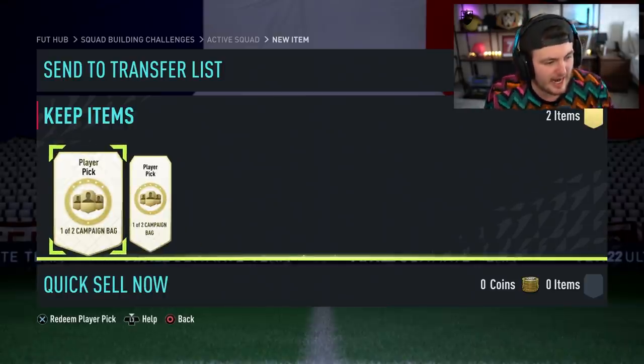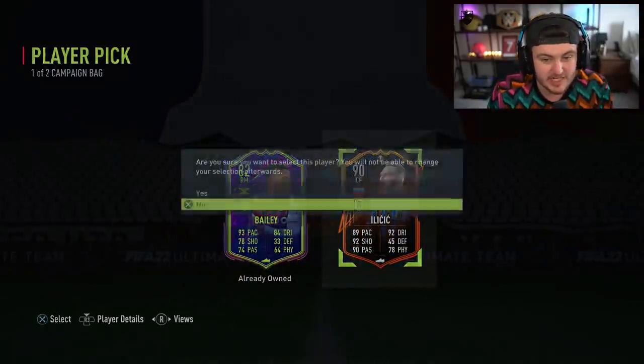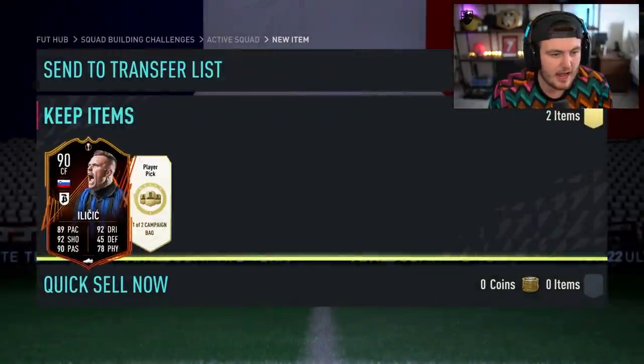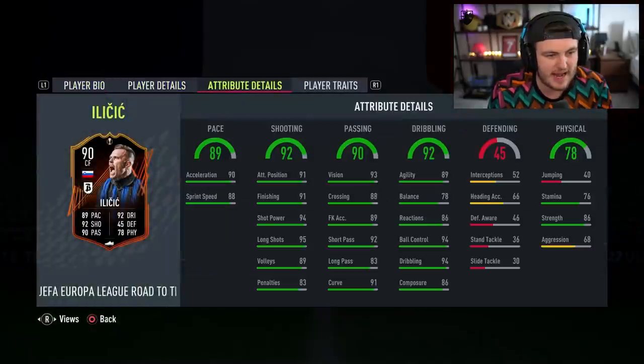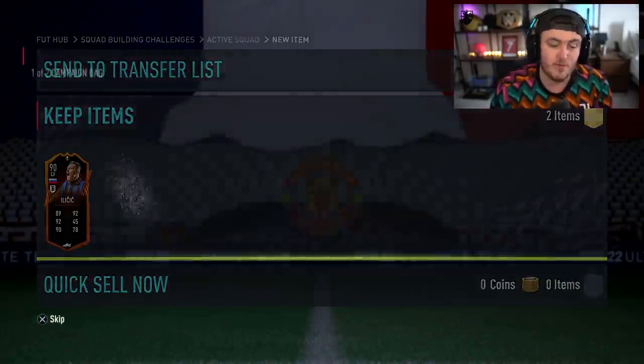I forgot where you can get these to be honest, I actually have no idea. First one is going to be some good fodder — 90 rated glitchage. That's not too bad, it's pretty decent fodder. We'll take that. Apart from that I'm not really too interested. This card needs to get at least five more grades to be good.